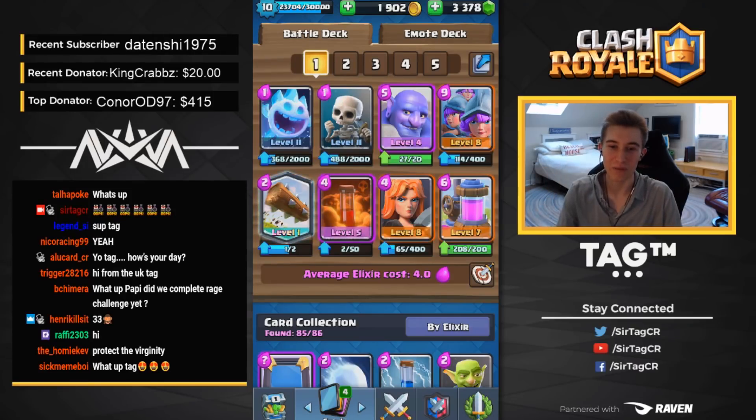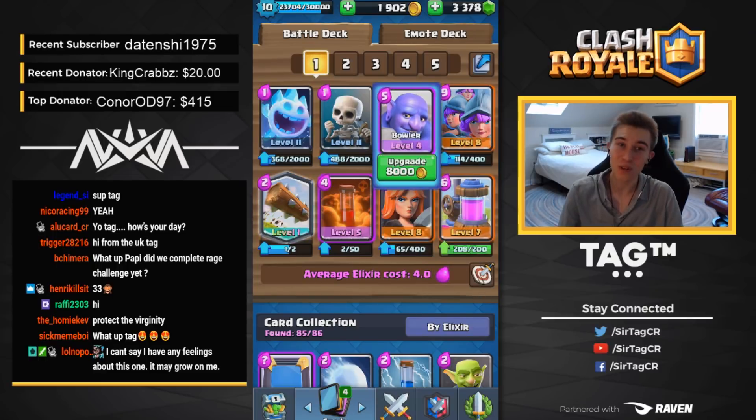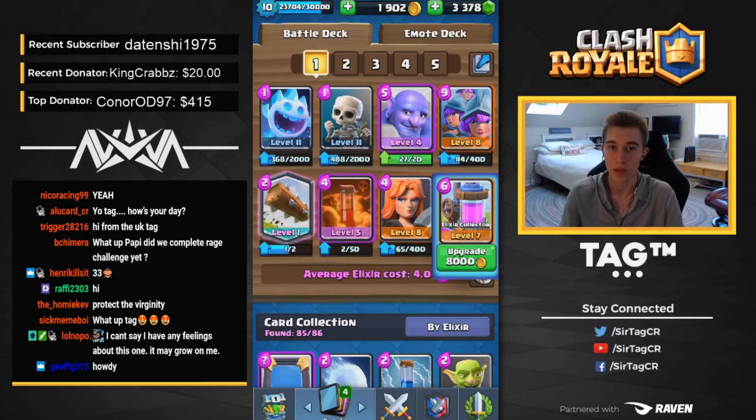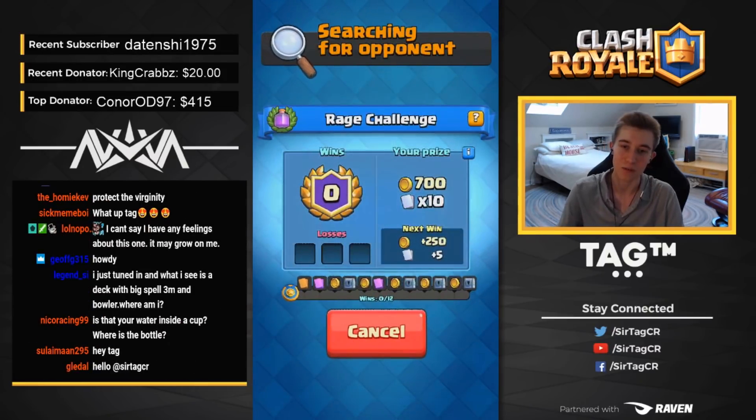Did we complete the Rage Challenge? We have not completed the Rage Challenge. So we're going to go right into the Rage Challenge. We're going to be rocking this 3 Musketeer bait deck. Everyone's running spawners, so we've got to run Bowler. We've got to bounce back all of the spawners and make sure that we kill those. Because Collector gets Raged up, it's going to give 11 Elixir compared to the traditional 8 Elixir. So it's way better and way more efficient to run an Elixir Collector in every single Rage deck. Let's go jump right into the challenge and assert some dominance, guys.